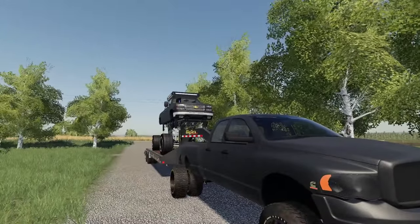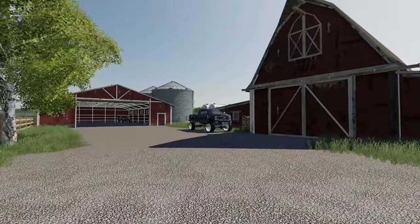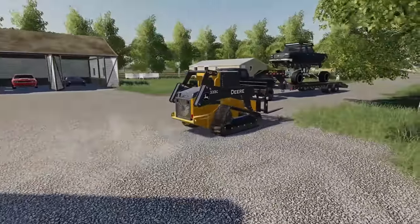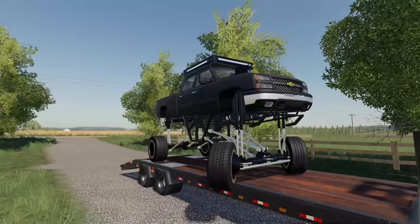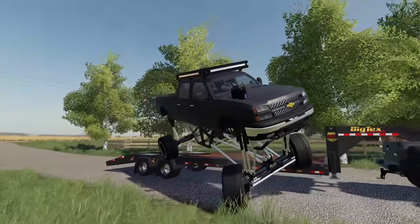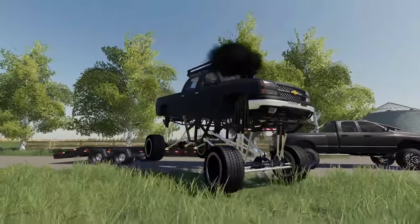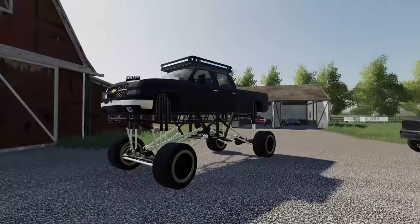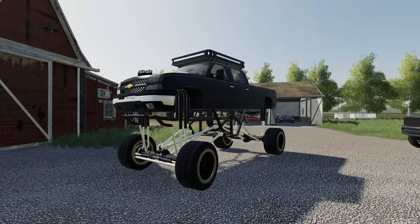We're back at the ranch, gonna get this thing unloaded and then go grab the big tires. First I gotta find my skid steer — found it, we're good to go. We gotta be really careful taking it off the trailer nice and easy, can't be damaging anything. We'll get the big tires on this thing and then get to the funnest part of the day — destruction.